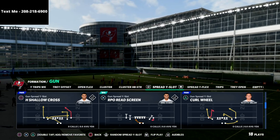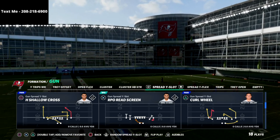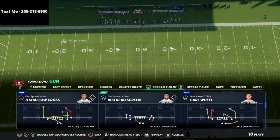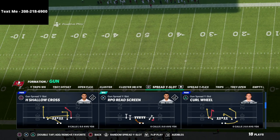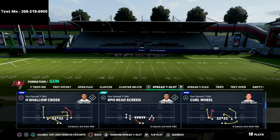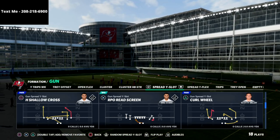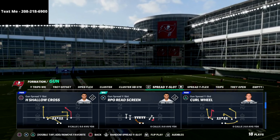I wanted to do a quick video on my favorite play from gun spread and show you how it's going to be just as good in Madden 22. The play comes out of the Arizona Cardinals playbook — it's only found in this playbook. The play is Curl Wheel, and in my opinion it's the best play at launch because this post route is really unique. Compared to Z Shallow, the post in Curl Wheel is shallower, sharper, and much better against both man and zone coverage.